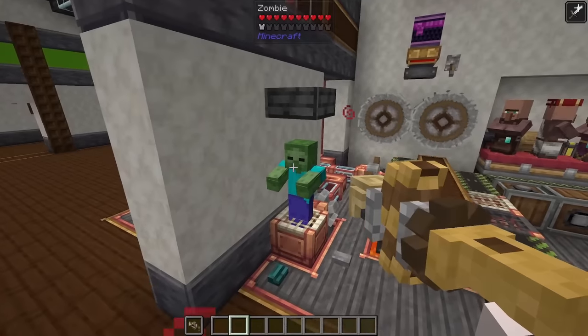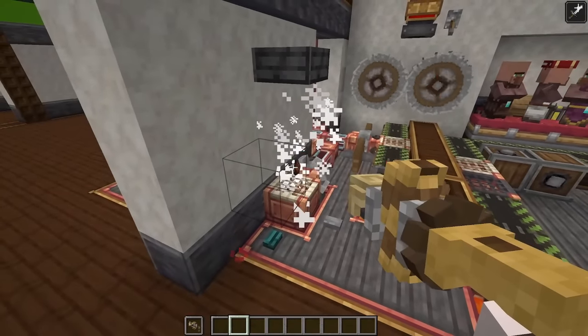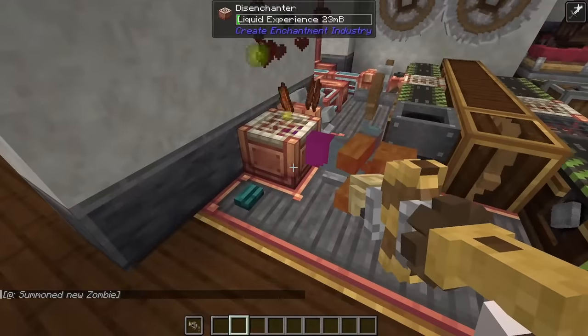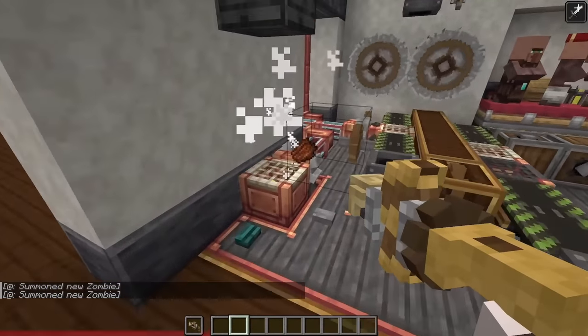One of the other cool things about disenchanters is if you have a mob farm set up and you're killing mobs that are dropping experience, those experience orbs will actually be sucked up by the disenchanter, and you can use those to pump into your system and store for later use.